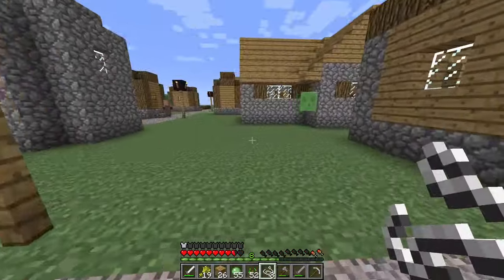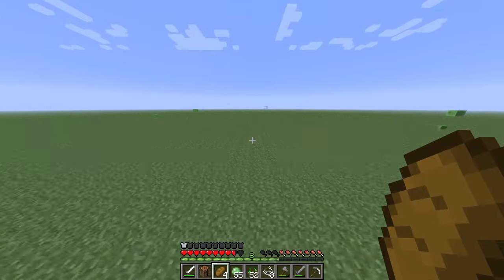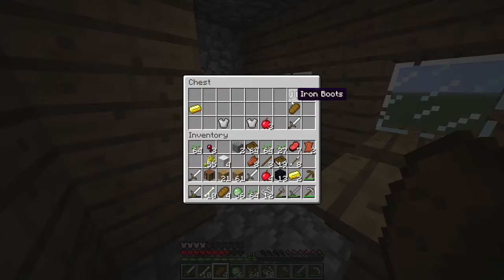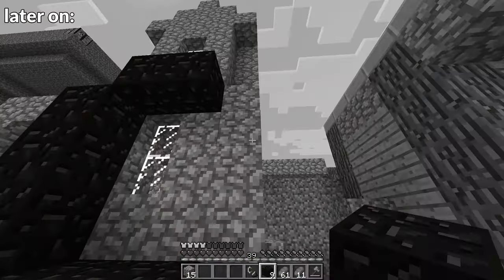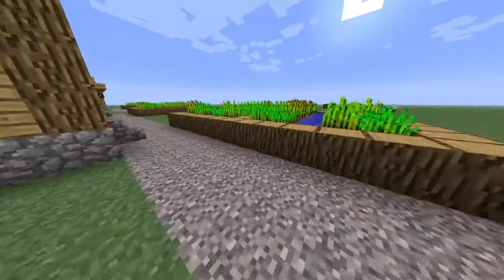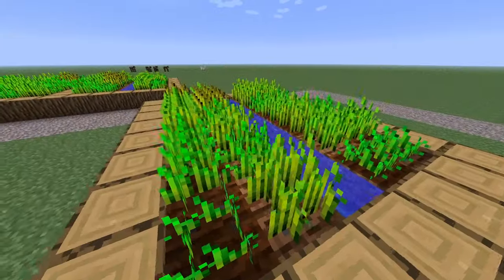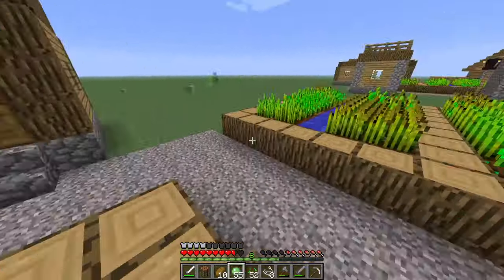Without much choice, and having already ransacked the majority of this village, I went searching for more villagers to loot. The loot was okay — getting anything iron-related is tough at the moment, so I'll take as much as I can get, and the obsidian I'll definitely need later. I spotted that in this village all the farms were wheat farms. There were no carrots or potatoes at all. I saw the same in the last village, but I didn't think anything of it, putting it down to bad luck.